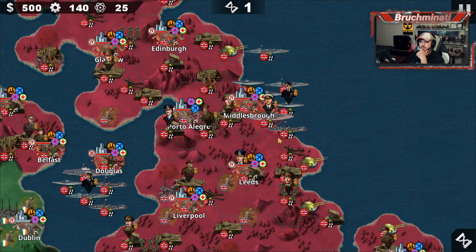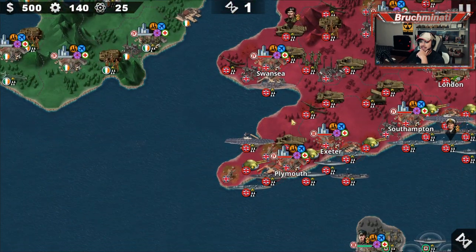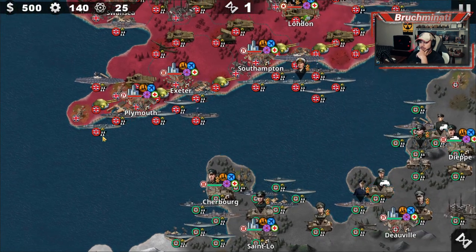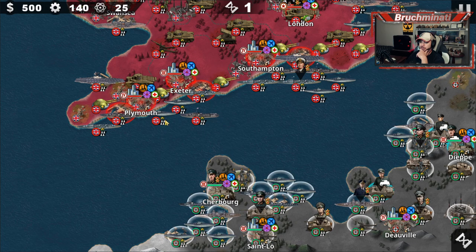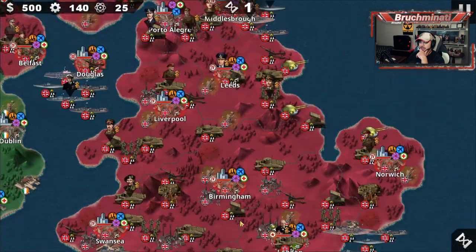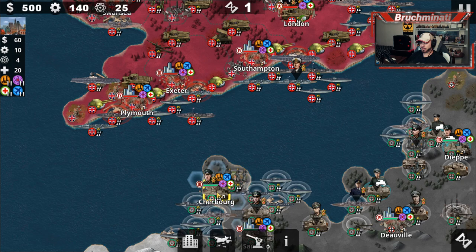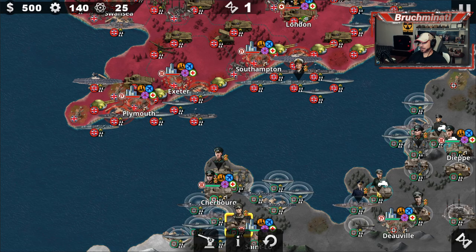I've been looking at this for a while, trying to figure out where we're going to land. I think the easiest way would be to maybe block it off right here. Or if these bros come in this way, we can block it off and get our land troops. I'm thinking this side is probably going to be the easiest to land, so I'm going to move all our land troops over to this side.